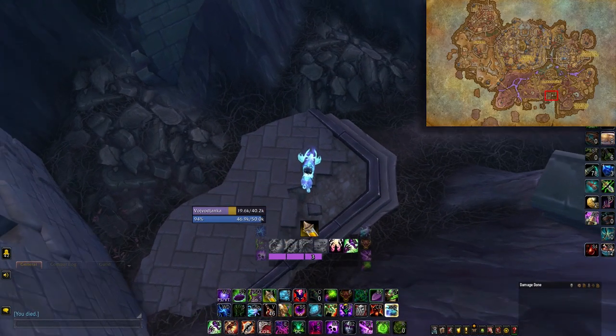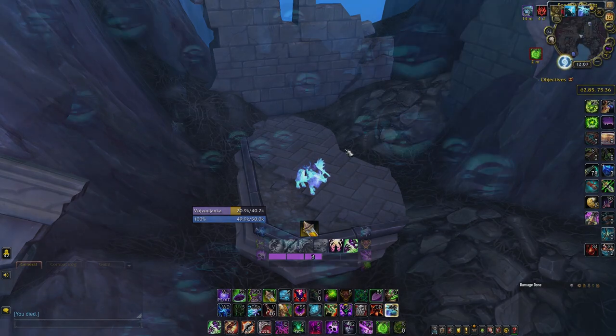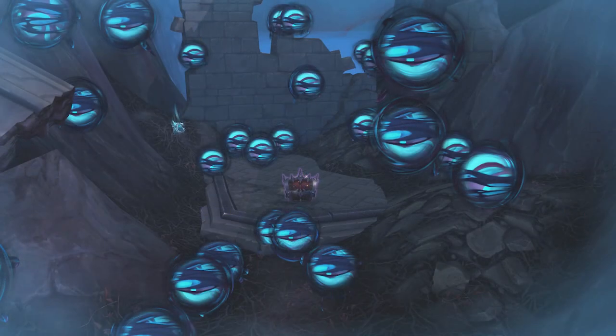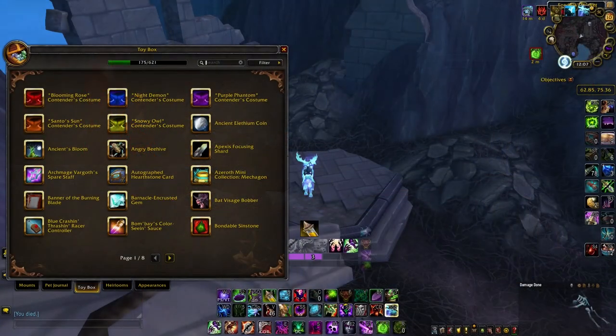The second toy is in Revendreth and it's called the Bondable Sin Stone. It's located south of Darkhaven, and in order to get it, you need to solve a tiny puzzle made of orbs you have to dodge. Just get the Ingress and Aggress Rites object nearby — which is pretty much a clickable scroll just laying there — and dodge the orbs that divide you from getting to your chest.